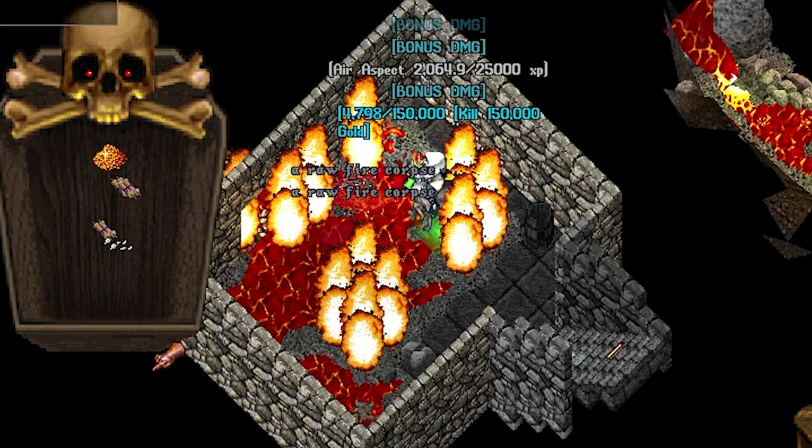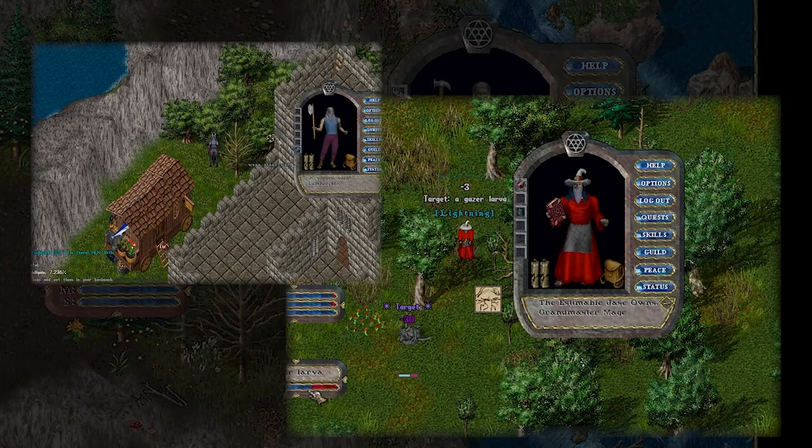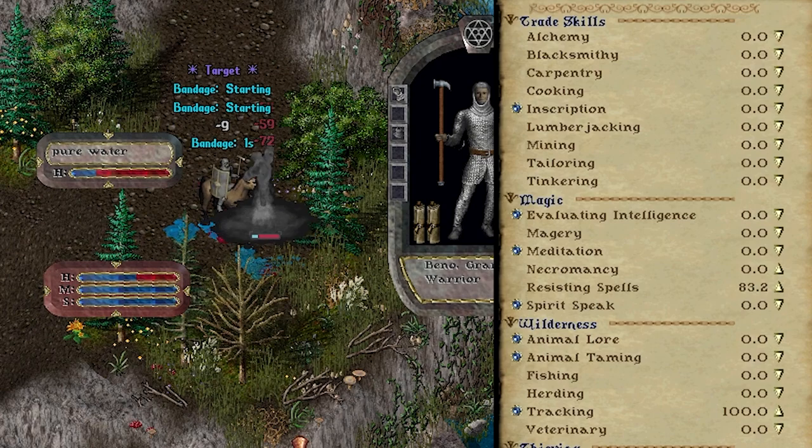In Ultima Online, you get to choose your own adventure. You can become a mage, warrior, animal tamer, blacksmith, lumberjack, fisherman, and more. You mold your character by using the 50 available skills starting from 0 all the way to grandmaster, which is 100.